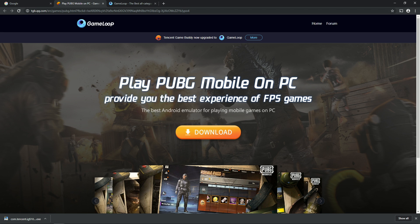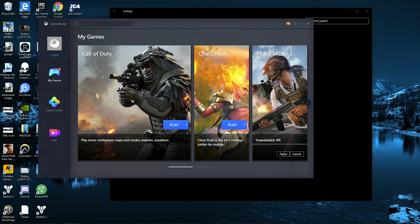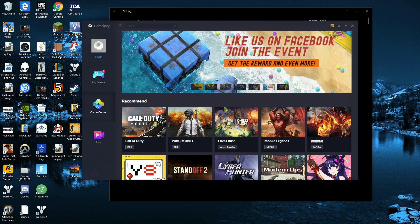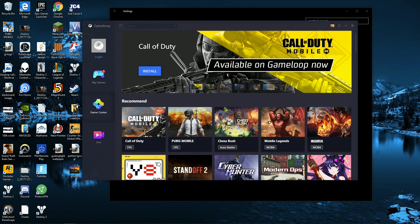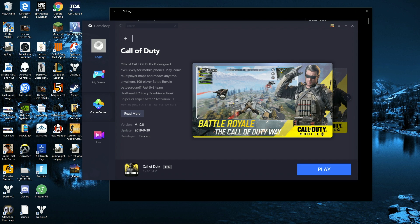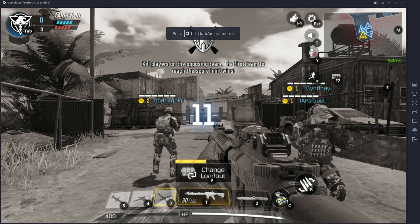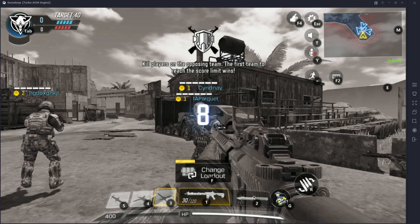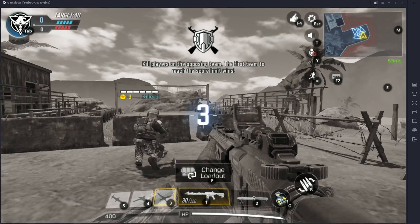Once you're in the program itself, you'll have the option to go to the game store. From here you can download tons of different games — Call of Duty Mobile, PUBG, and a ton of free games — and get to playing right away with your keyboard and mouse. As you guys can see, once you go to the game store you will see Call of Duty Mobile in the list, or you can find it right at the top. I already have it downloaded, but if you don't, instead of seeing 'Play' you will see the install button. After you install it you'll be able to hop in and play straight away.